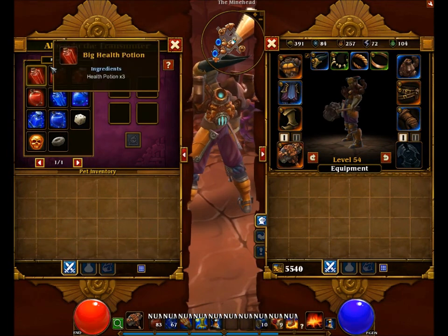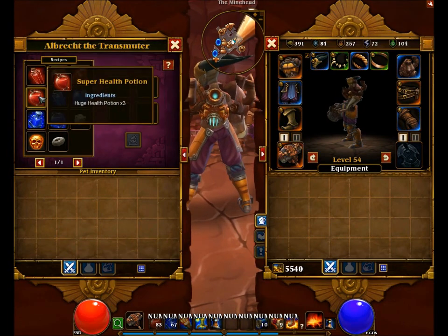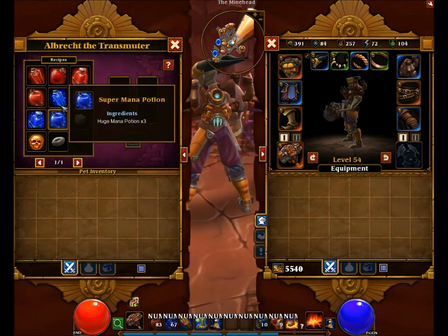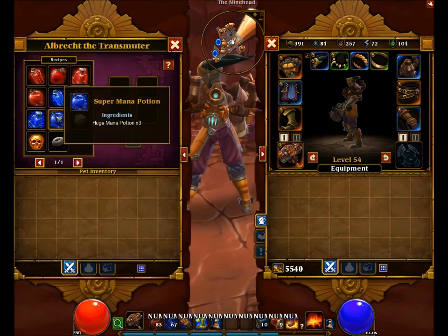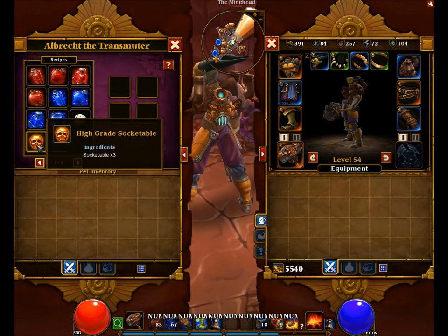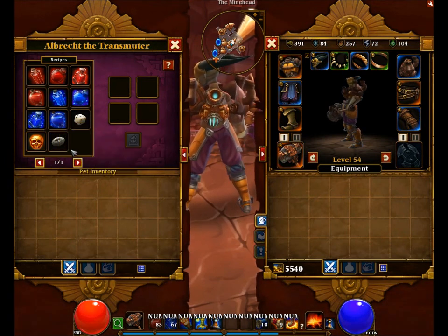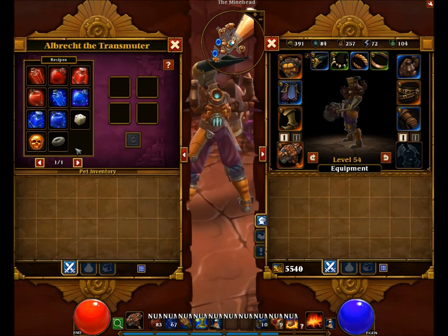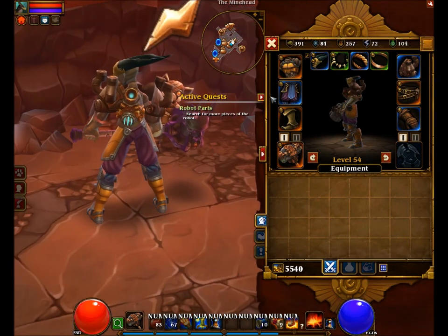The transmuter gives you 4 recipes from the start and remembers which recipes you've unlocked. I couldn't find anything truly special with it, to be honest, so I haven't tried it that much either.